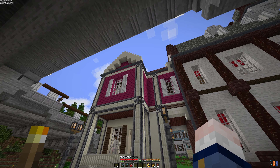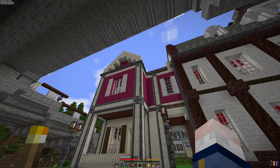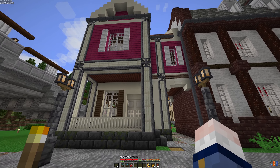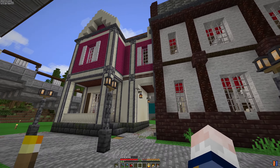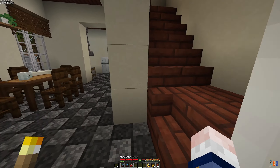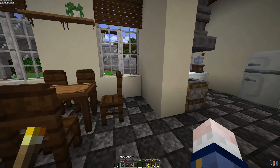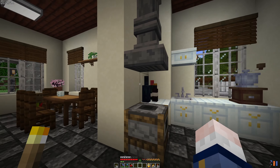I really wanted this building to look crazy bright, and I think I have succeeded. The contrast between that really deep pink and the white from bone blocks really does the trick. But what's going on on the inside? Well, this building is for some people to live in. We have a dining area on the first floor connected to a really, really nice kitchen.